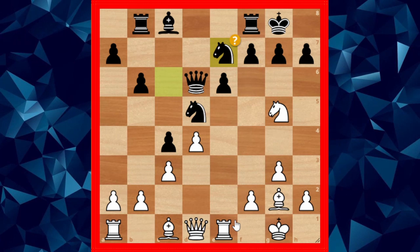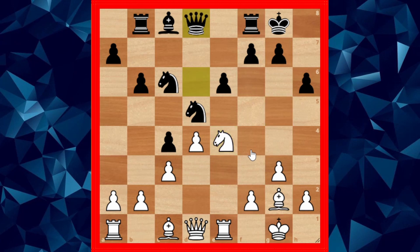Knight c to e7 was a mistake here. H6 would have been better immediately, kicking off the knight, and after knight to e4 black could just retreat his queen and it would be equal.